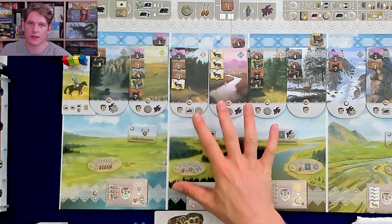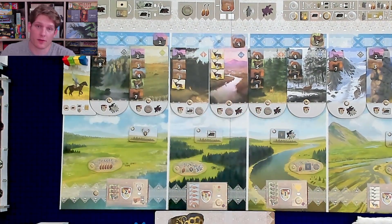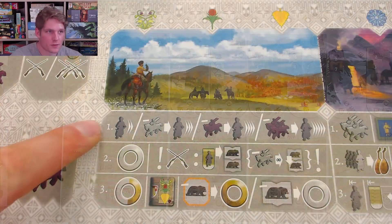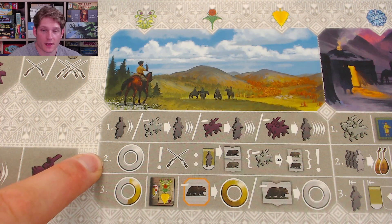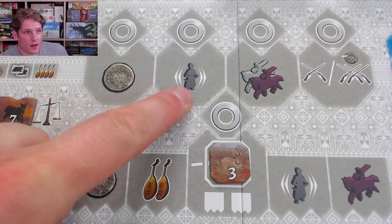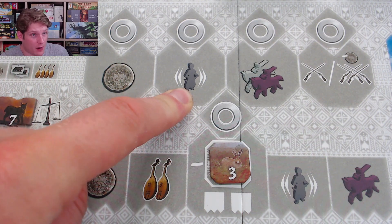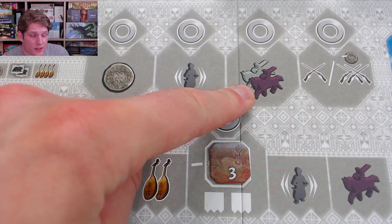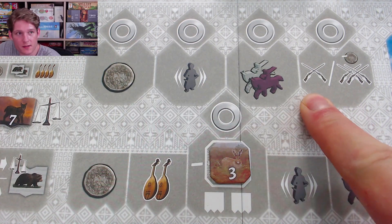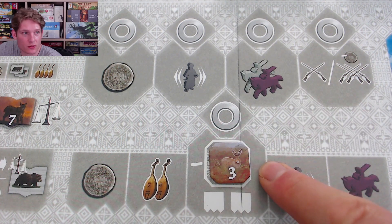Your positioning in the different regions on the board is really important. Once you've resolved the movement of your Cossack, you get to take a basic action. There are five basic actions: take a coin, move your Cossack one or two steps forward or backward, take four horses, hunt once or hunt twice if you pay a coin, and finally trade.